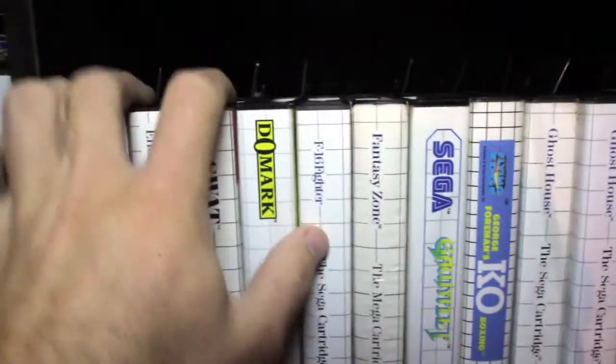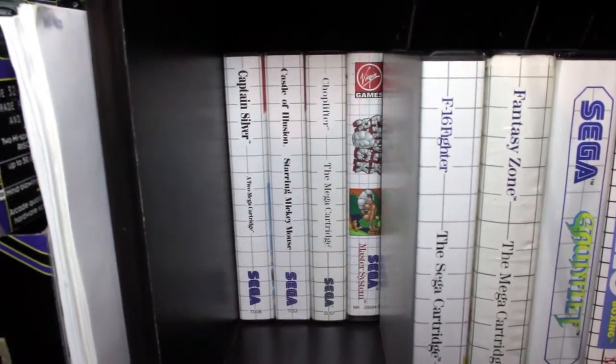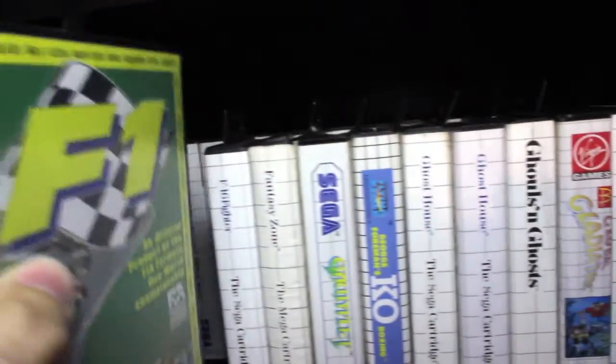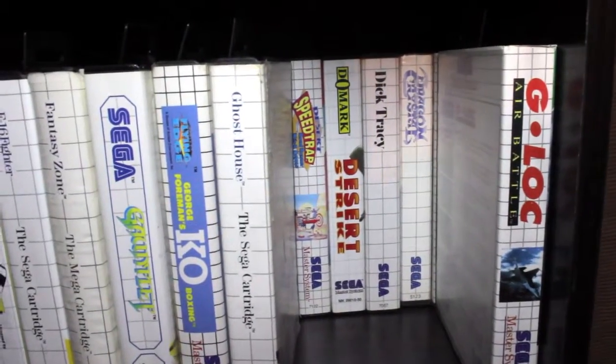This is the second row. We've got Captain Silver, Castle Lusion, Chop Lifter, and Chuck Rock. You can see what I've got there — just taking these out, there are some more there too.